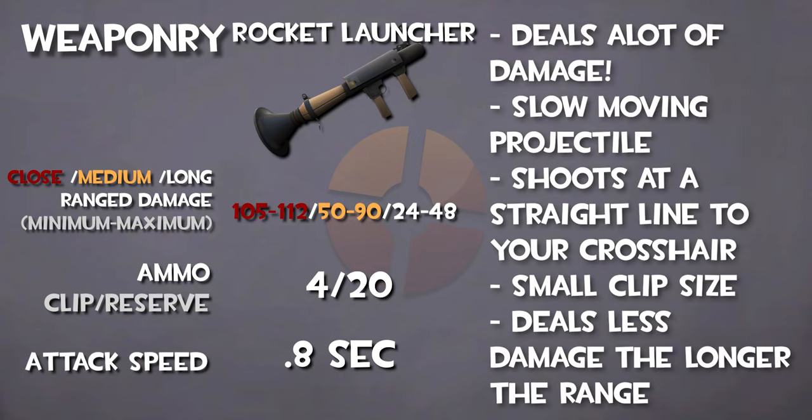Soldier's signature rocket launcher is his most potent and versatile weapon in his arsenal. It is his primary damage-dealing weapon, dealing over 100 damage on a direct hit up close with a powerful explosion. The rockets are projectiles that travel in a straight line towards your crosshair. You are not limited by range, allowing you to snipe things from far away.